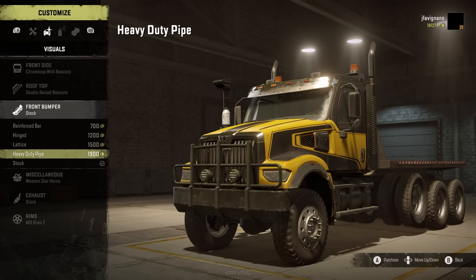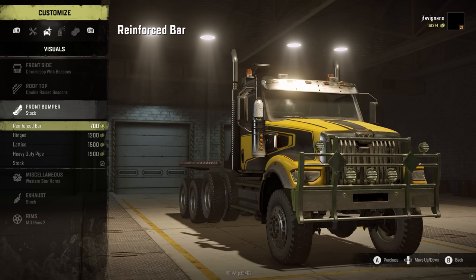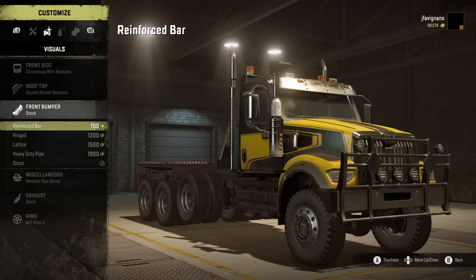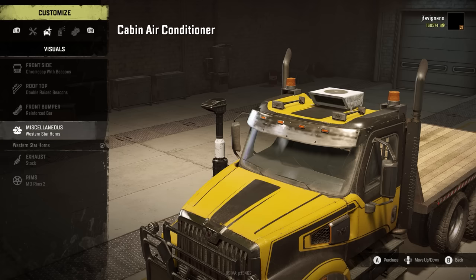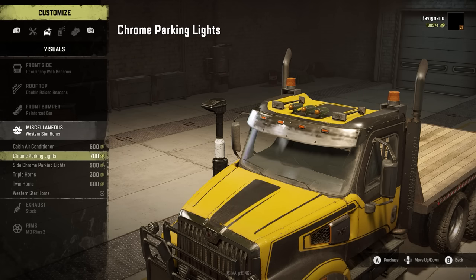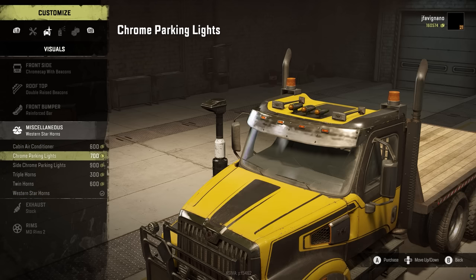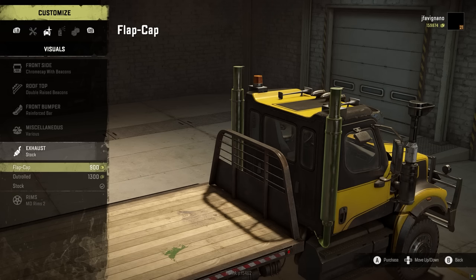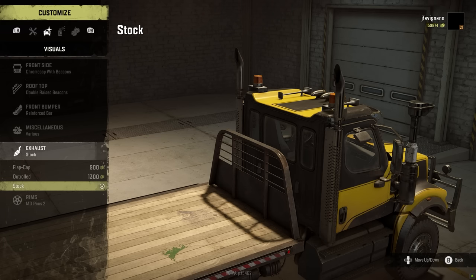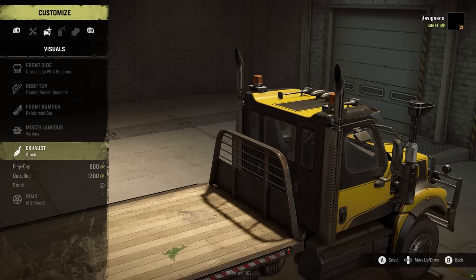I've never seen the 49X with a big bull bar on it — that's actually pretty darn slick, we'll buy that. You have cabinet air conditioner, parking lights, all horns and that stuff. We're going to go with just the three lights in the front — I think that'll look cool. For the exhaust, basically what we'd expect, some options there, but I like the stock ones. Rims — we can put whatever we want; looks like just what we normally have.